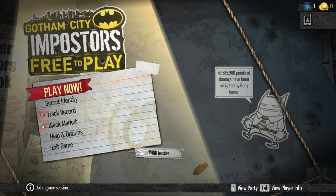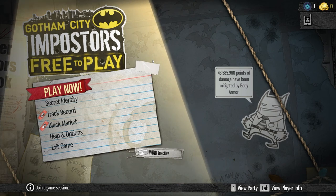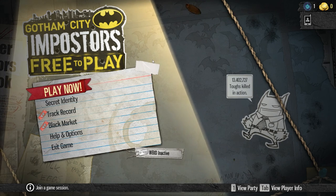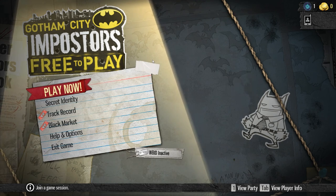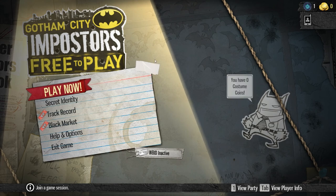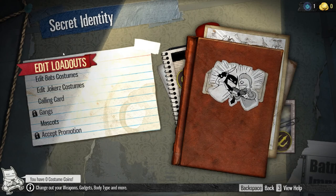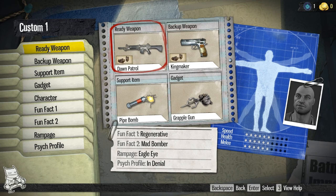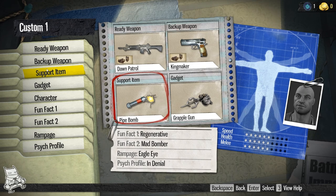So, again, you are a new player coming to this game for the first time. You know it's a zany, crazy, Batman-based, COD-style multiplayer FPS. So what do you think is going to be available for customization? Was your answer nothing? You're right. You're level one, you've never played the game. Guess what weapons you have available to you, backup weapons, support items, gadgets. Yeah — this is what you got.